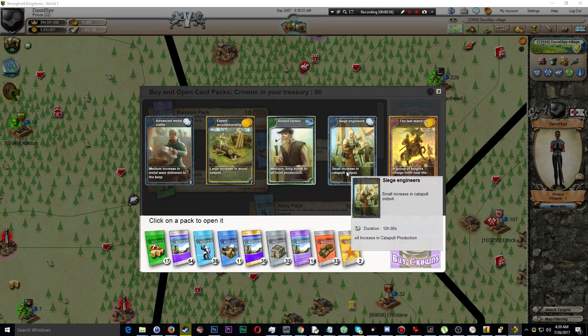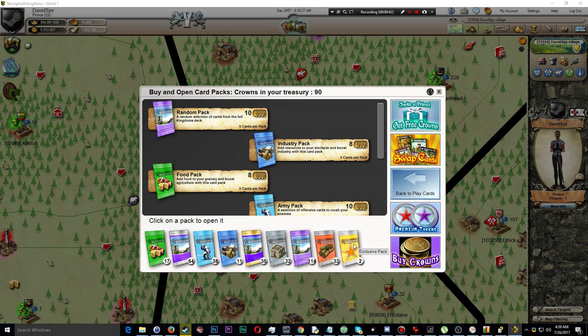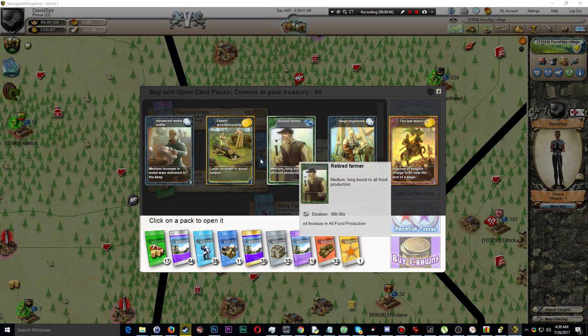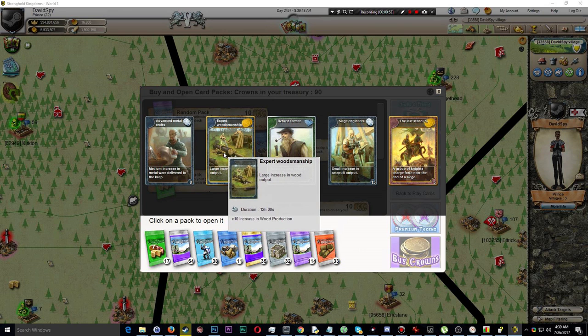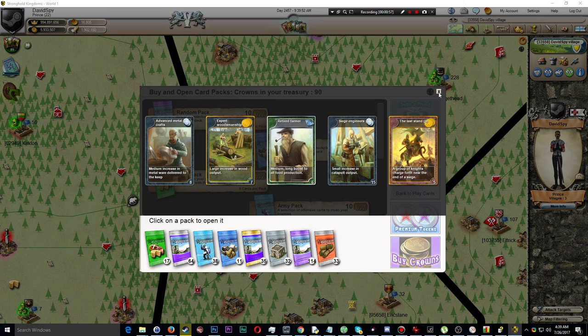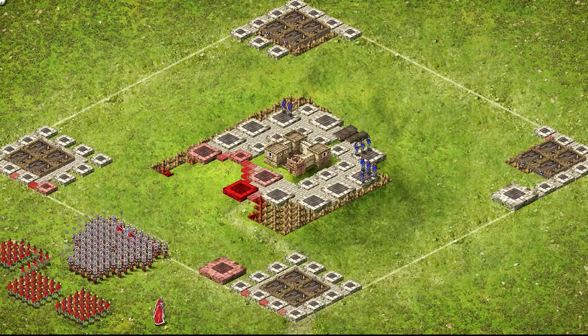Moving on to the fourth pack, I found this rather interesting as well — it's the exact same cards as the third pack I opened, exactly the same, right down to the order they're presented in. And then for the final fifth pack, we got the exact same thing again. So I opened five total card packs: three of them were identical to each other, and the other two were identical to each other.